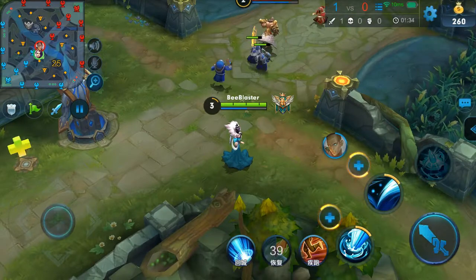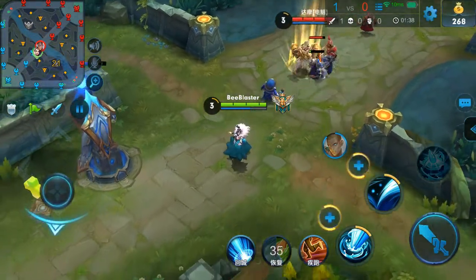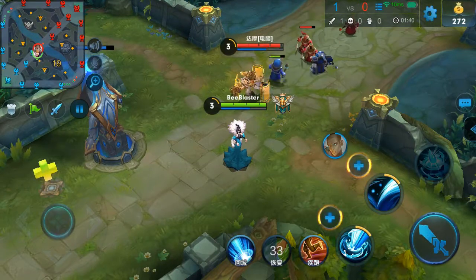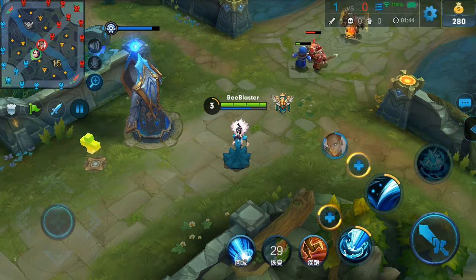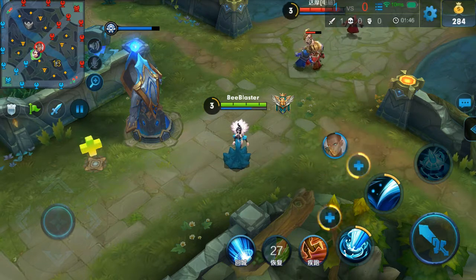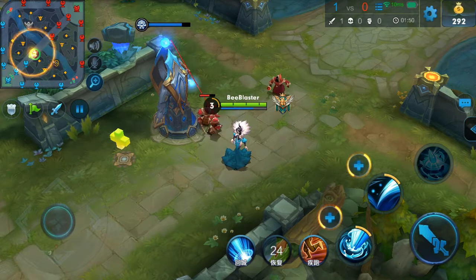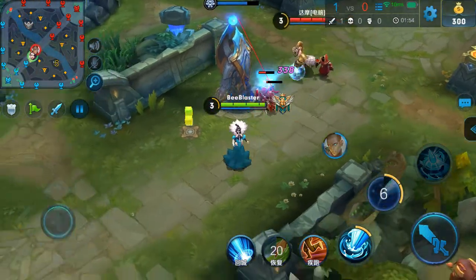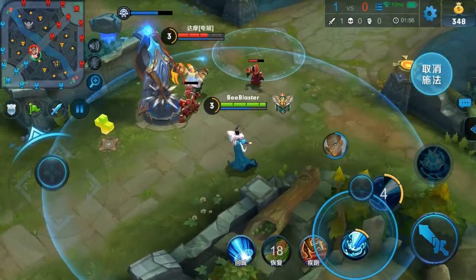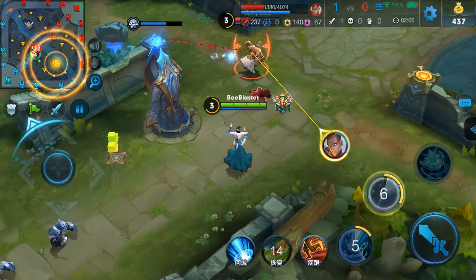Timing and prediction is even more important when you have lag in these types of games, because it's so easy to press a skill and it should activate — but it doesn't activate until two seconds later. If that skill had activated at the right time, you would have got the kill. I know you guys know what I'm talking about because it's happened to you as many times as it's happened to me, and it is very annoying.